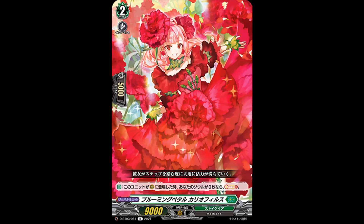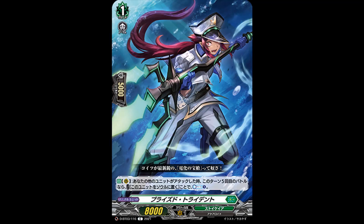Now to Stokea — we got a rare: Blooming Petal Cariophilus. Grade 2, 9k power, skillless auto when placed on your guard. If you have no cards in soul, soul charge 2. It's just helpful for those soul-heavy decks. And then we have Prize Trident, which is a grade 1 with 8k power, skillless. Auto — when your other unit attacks, if it's the 5th battle of the turn, cost put this to soul, counter charge 1. Magnolia could definitely pull this off considering we're also attacking with the back row, and it's nice that it puts itself to soul so you get extra soul count and that extra counter charge helps. But we also got the Aquaforce-related archetype in this set, so this might have more use there — though I'd rather run Penguins.